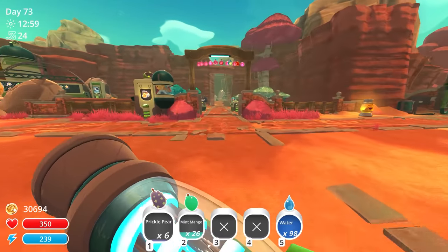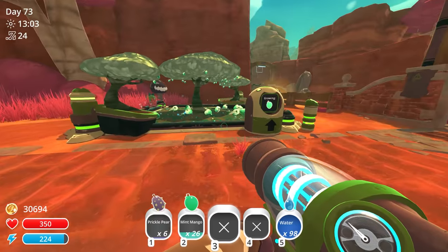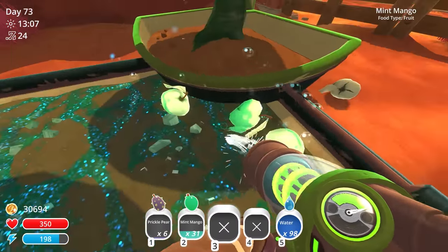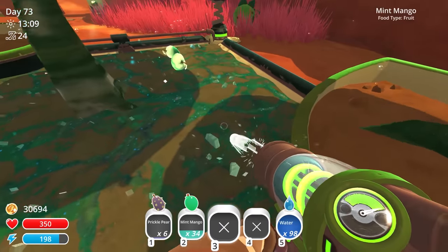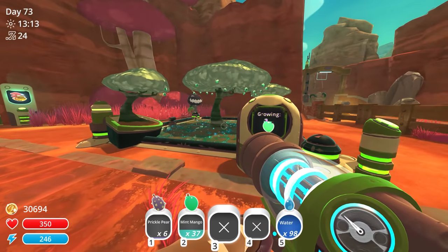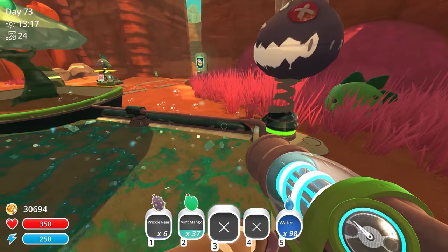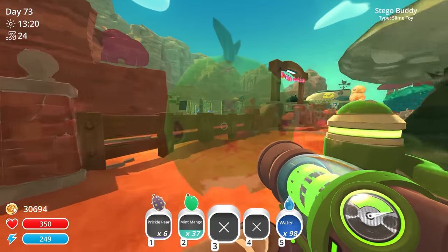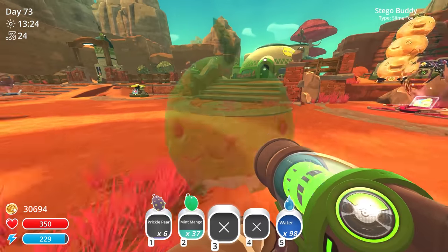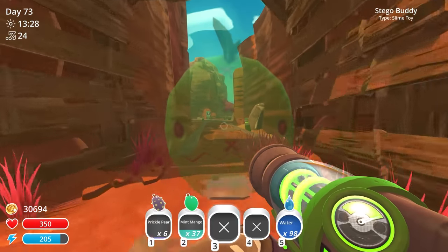I'll grab some phase lemons — there's only about 28 right there and these aren't ready yet. I'll grab some mint mangoes instead and feed them. Oh wow, that one went away right there — that's crazy. Remember, these fruit last a lot longer when they're sitting on top of the soil. My dino went flying all the way over there! This is the favorite toy of the saber slime, so I can go give it to them so they'll be a little more tame.